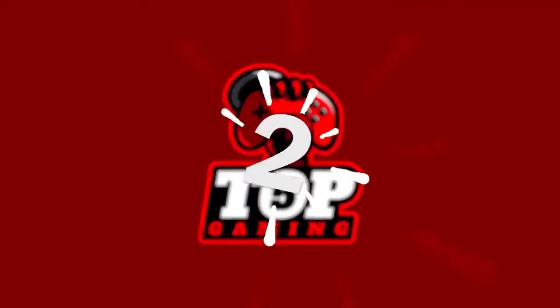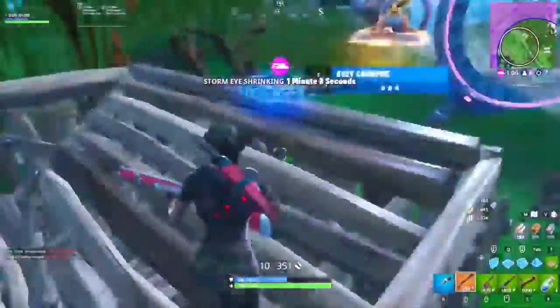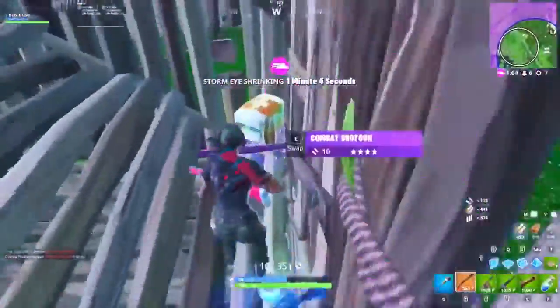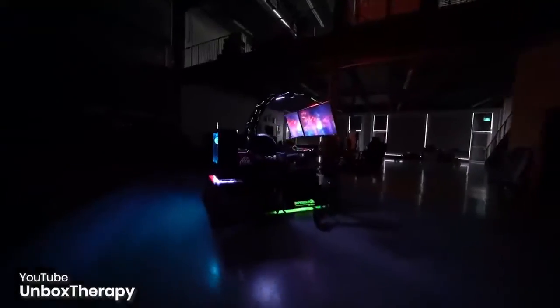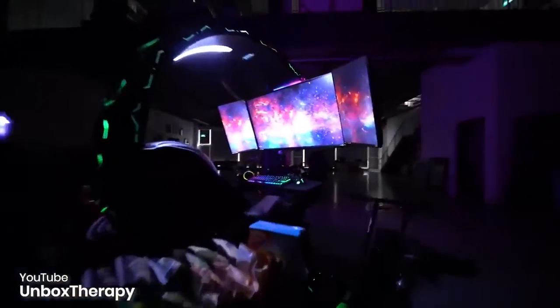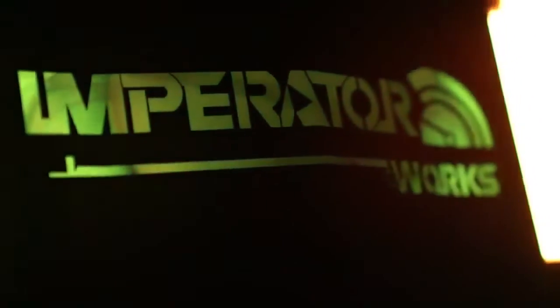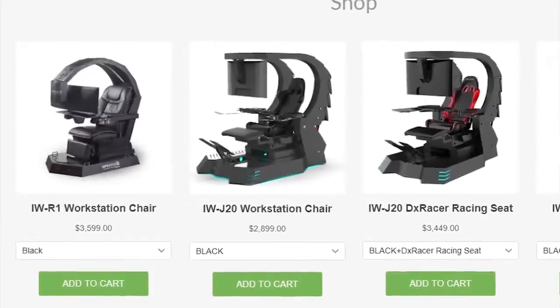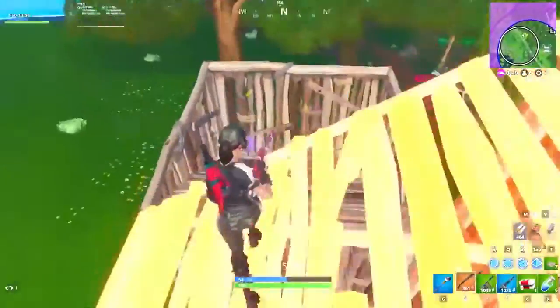Moving on to number two, from Unbox Therapy with a $30,000 gaming setup. This gaming station is no ordinary streamer room type setup — that would be way too simple for the people at Unbox Therapy. This has essentially taken an entire room's gear and mounted it smoothly on the ultimate gaming chair. The core structure is from Imperator Works, and just on its own the chair will cost you over $3,500, but if you could afford that kind of lifestyle, it might just be worth it.